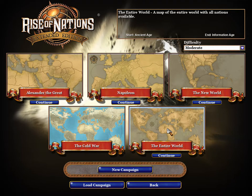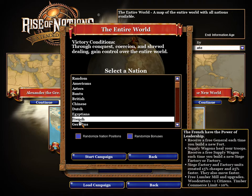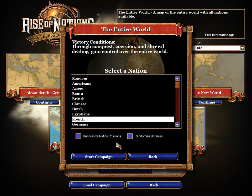Hello and welcome to part number one. I'm going to do another entire world campaign — a new campaign but playing as the French. The French are pretty good: they get a free general when you build a fort, a supply wagon, and you get 10% more wood. So they are pretty good.